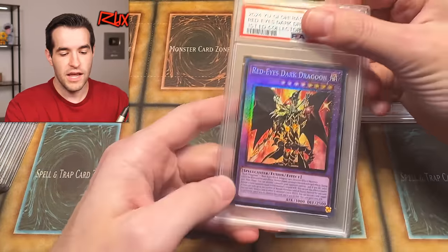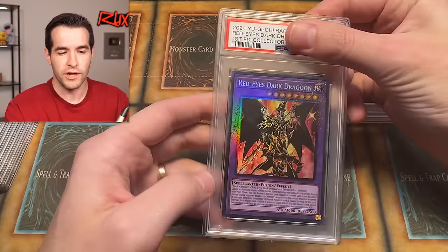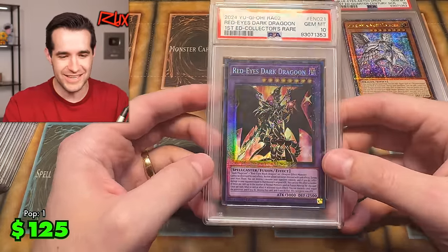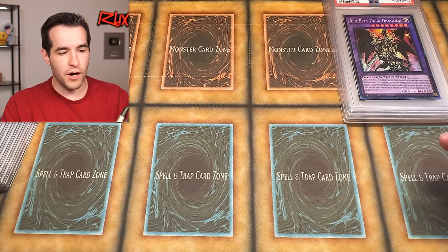It's not all quarter centuries either. I graded some of the ultimate rare, some of the platinum rare, stuff like that — stuff I liked. Red Eyes Dark Dragoon — this is one of the only collector rares I graded, I think. And a gem mint 10. All right, okay. Great start — we've already got almost half as many tens as we got in the entire last sub. Three for three, let's keep it going.